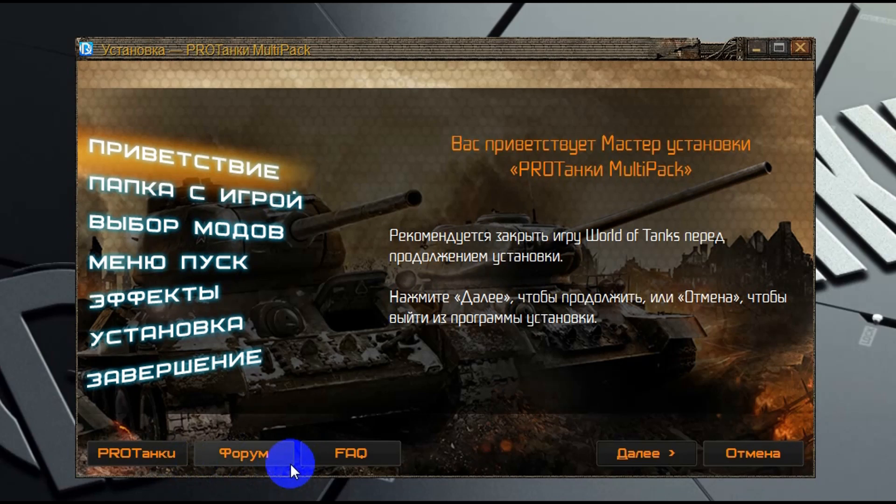Если там вы не найдете ответ на свои вопросы, то вы можете задать вопрос в этой теме — вам там обязательно помогут и всячески постараются решить вашу проблему. Третья кнопка ведет непосредственно на сам FAQ, то есть на список самых часто задаваемых вопросов. Они очень аккуратно собраны, и на них представлены очень развернутые ответы.